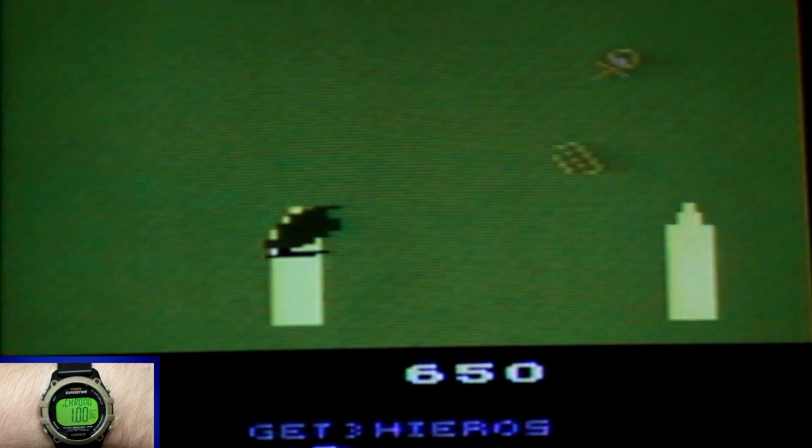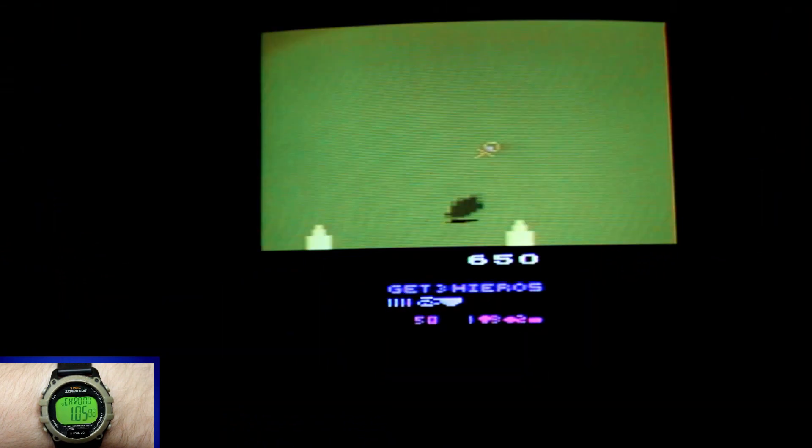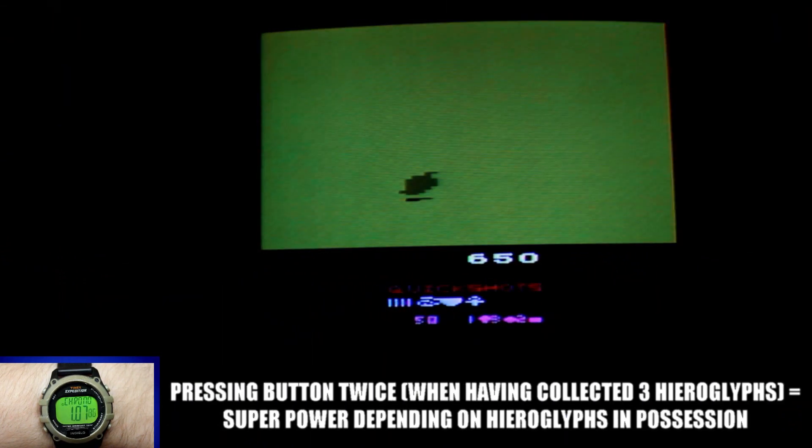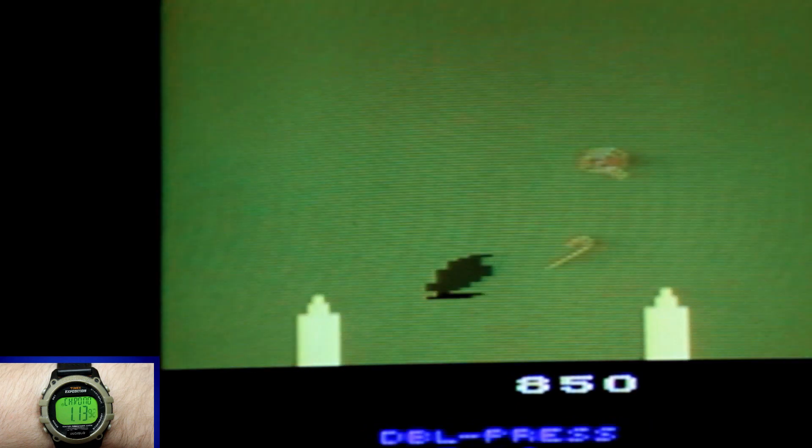Among the treasures you can find, hieroglyphs may be the most valuable, as a combination of hieroglyphs can give you a superpower. Having any three in your possession and pressing the button twice will grant you a certain superpower, which can help you greatly fight off oncoming foes, especially those that lie in wait at the end.